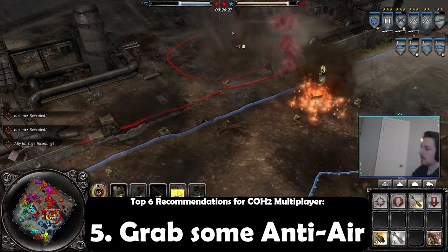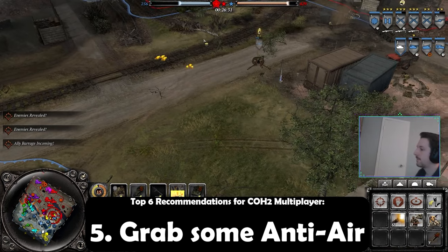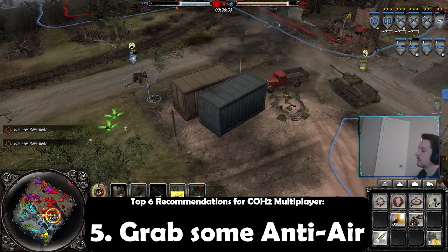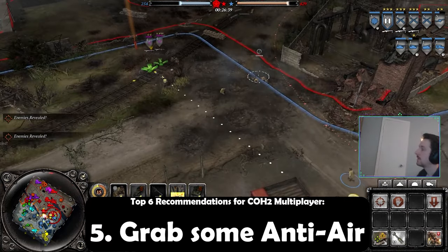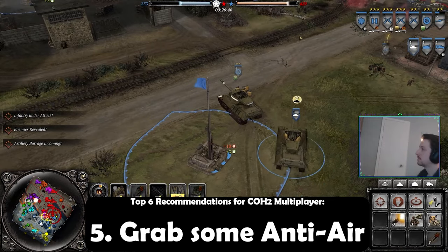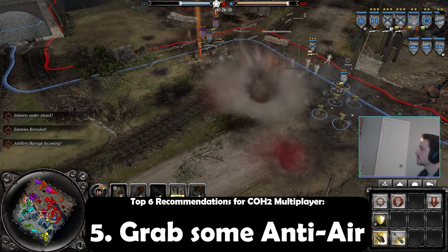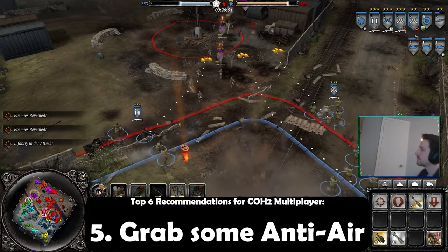The fifth one is pretty quick and is more so for long-term games, and that is anti-air. Anti-air, like the half-tracks of the Soviet or American, the Centaur or the Bofors, helps stop infantry but it also helps take out a lot of the benefits of enemy reconnaissance or airstrikes. The same can be said for the Axis. When you have a half-track of the OKW or a Wirbelwind, they're good on the offense and they're great at stopping reconnaissance and taking out the power of enemy airstrikes.